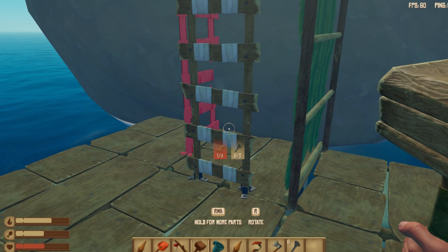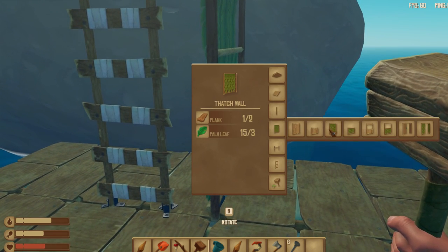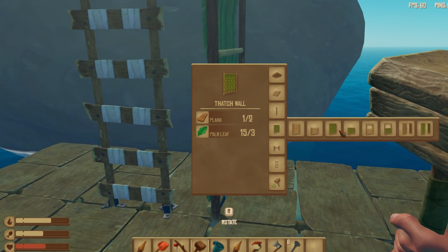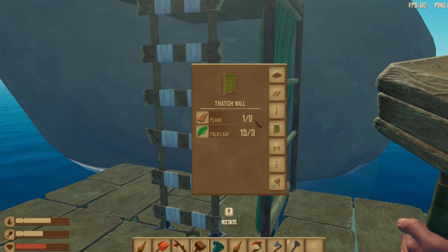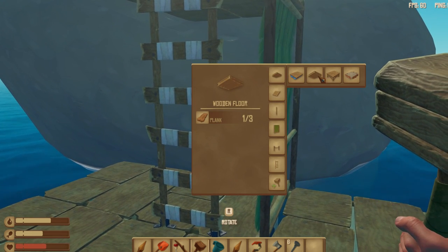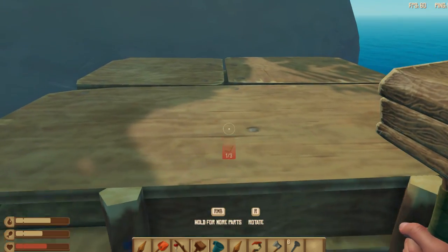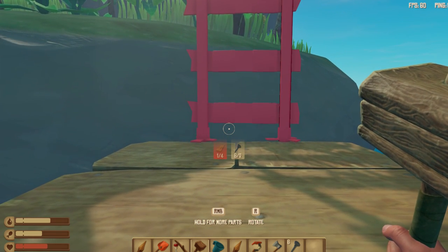Just take it and put it over here. Be sure that the right side is facing towards you, because otherwise you cannot enter. For the wall, use this one — why? Because you use leaves for it and not planks. Planks are harder to get than leaves, leaves are a lot easier. Then you just need to put a wooden floor at the top and build on it.